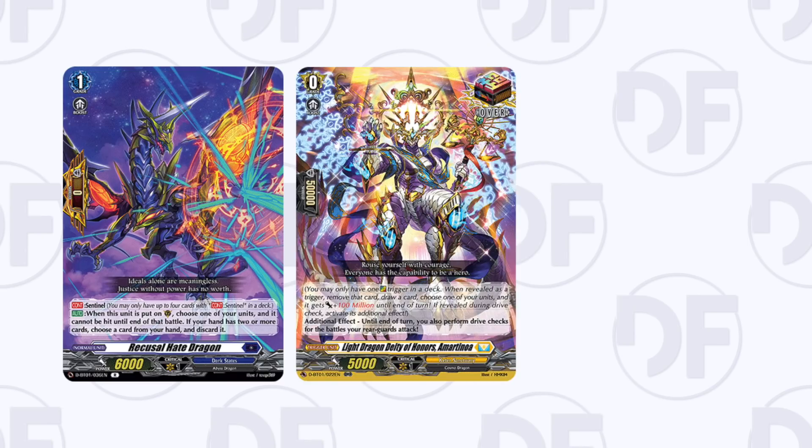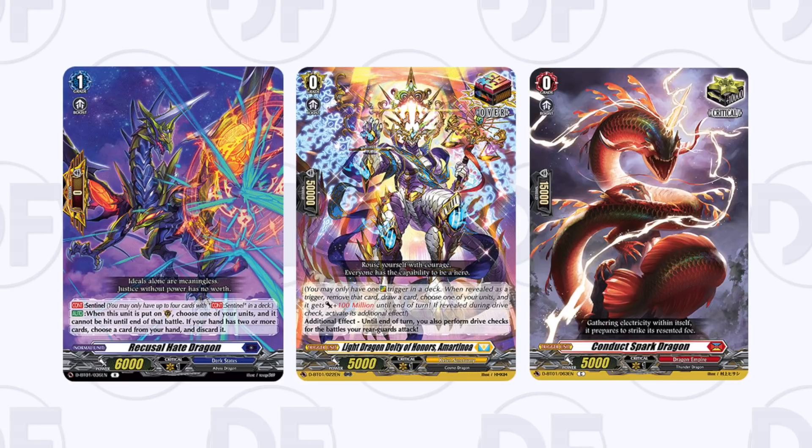The first thing you need to know is that all nations will need their perfect guards, over triggers, and spare triggers. This should be the first thing on your buy list — they've really emphasized this. You need those PGs, you need those over triggers; they're not reprinting them for a while. Spare triggers might get printed in the future, but perfect guards and over triggers are super important for all nations.